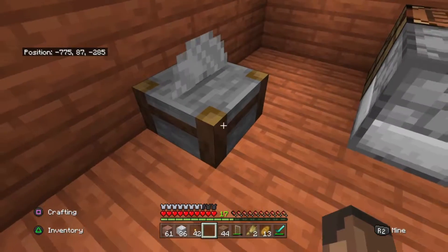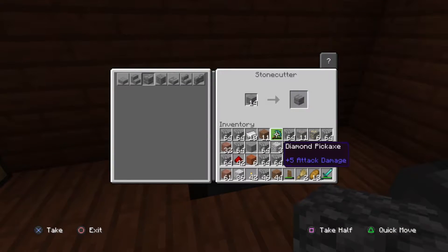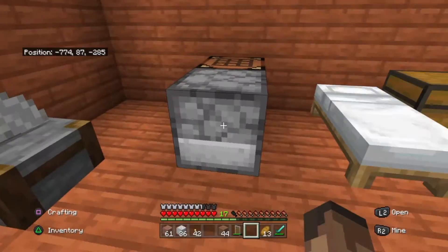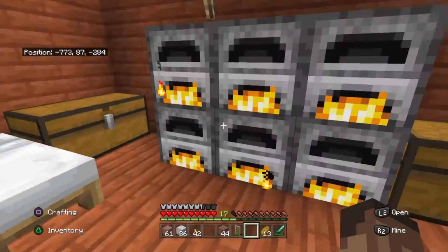I also made a stone cutter just now. I'm going to try and get some stone bricks and stuff like that. Using the stone cutter I can turn regular stone into stone bricks. I've got all of these furnaces going right now turning the cobblestone into stone — I've got a stack in each.